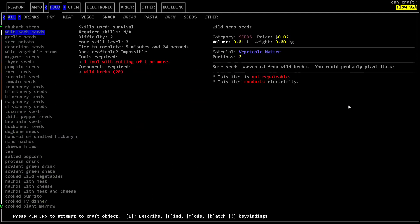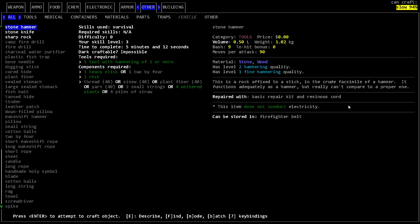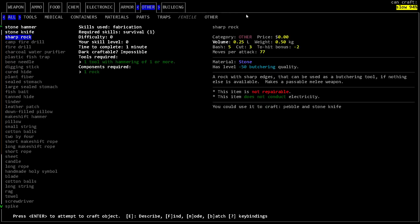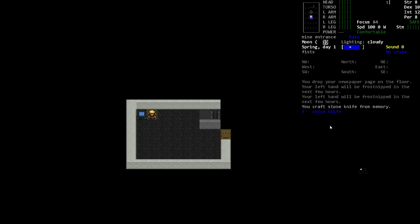Because of our survival training, we can do quite a few recipes — and this is only with level 2 survival. I don't know if there's a cap on recipes. There's not a lot we can do right now, although apparently we can make a stone knife because we've got withered plants and rocks. A stone knife is made from a stone that you hit with something that counts as hammering — like another stone. You're knapping them together to make a sharp edge. By having a stick and the withered plants as binding, we can form a knife. The stone knife has cutting quality level 1 and also counts as a butchering tool. We're absolutely going to craft that first — and we did. We now have it in our inventory.